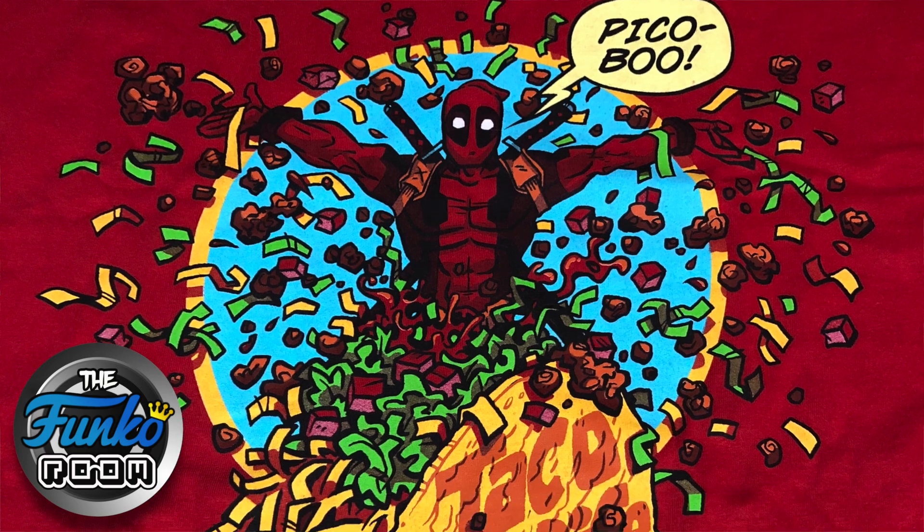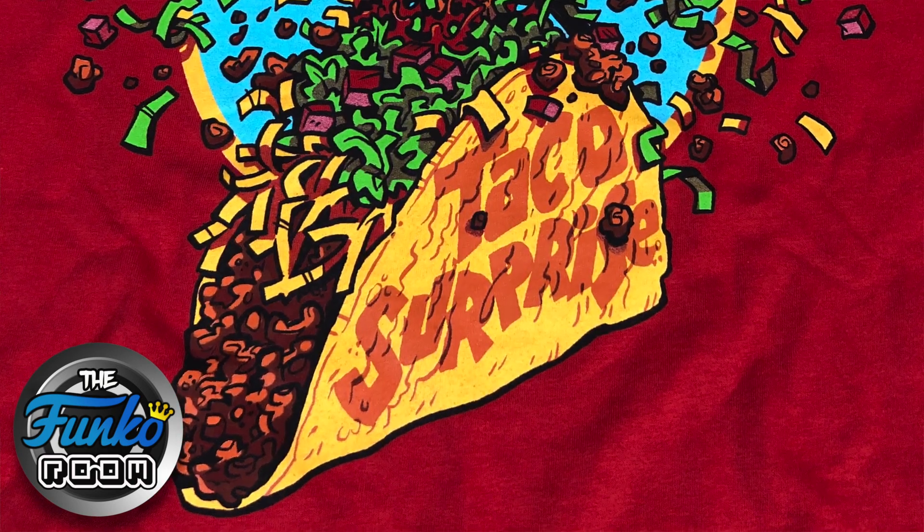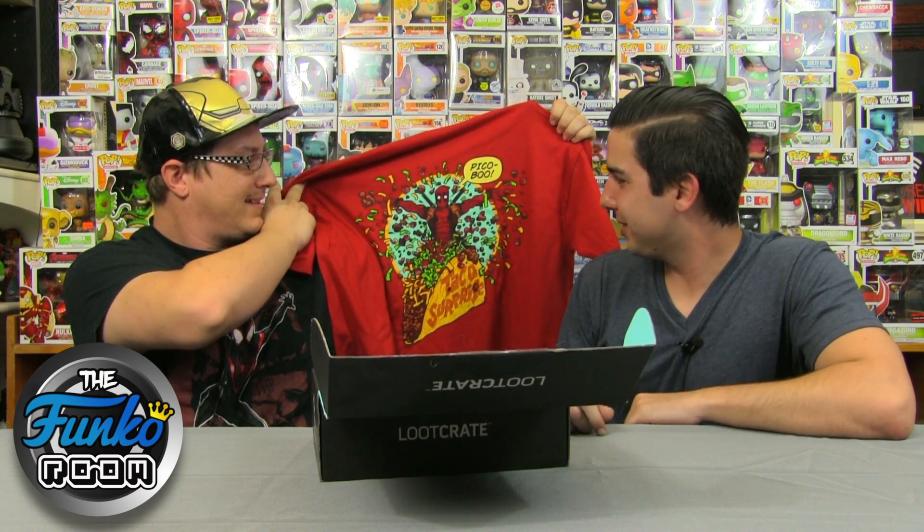Let's check out what kind of loot we got. As usual we will start with our t-shirt. Pretty sweet — one of our Deadpool items. So it's a Deadpool popping out of a taco saying 'Pico Boo,' like Pico de Gallo and Pico Boo. I love it. That's a cool shirt, I would definitely wear it. Let's go watch Deadpool 2 again. I don't really wear too many red shirts but it fits for Deadpool. I'd rock it.